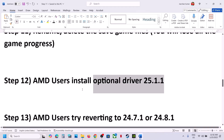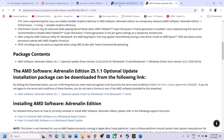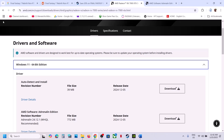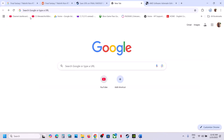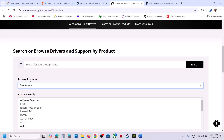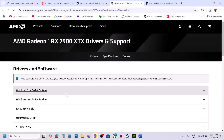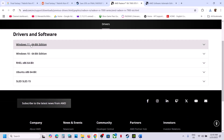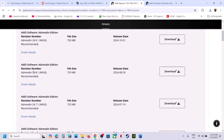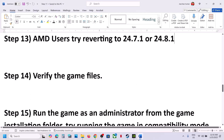Also for AMD users: try reverting the driver to version 24.7.1 or 24.8.1 — this has also worked for many players. Go to the AMD website, select your graphics card, click Submit, and scroll down to find the Previous Drivers option. Select your operating system, find one of those older driver versions, install it, and then check. You can also try rolling back the graphics driver.